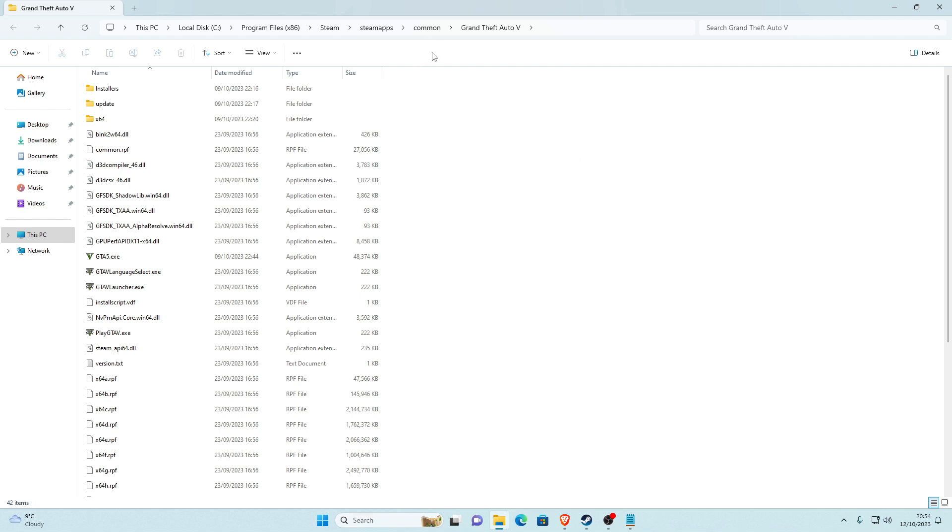I recommend pinning your main game directory. There's been a new update on Windows so things may look slightly different, but I recommend you pin your Common folder to the side so you know how to get back to your main game directory easily.